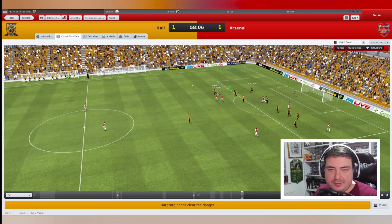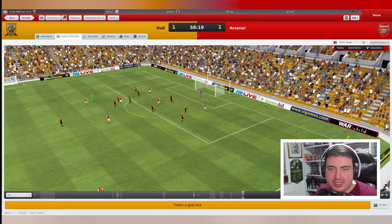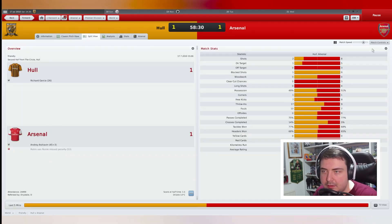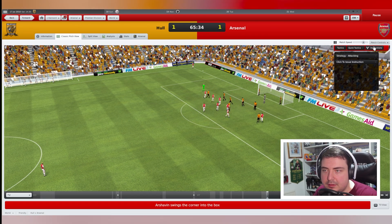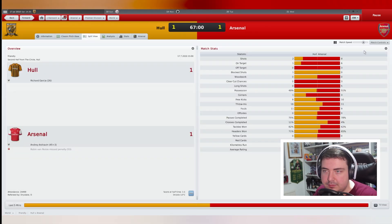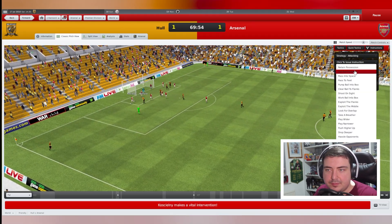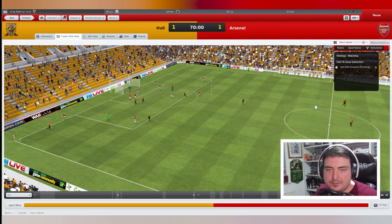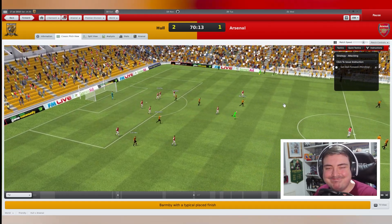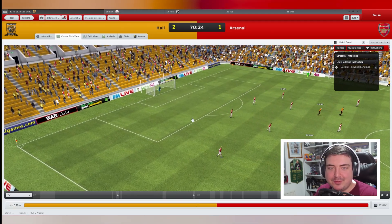Throw Fabregas into the middle — it is headed away. Here's Nasri with a great chance, just wide. Getting the ball forward — it goes into the middle and it's 2-1 to Hull. Dreadful stuff.